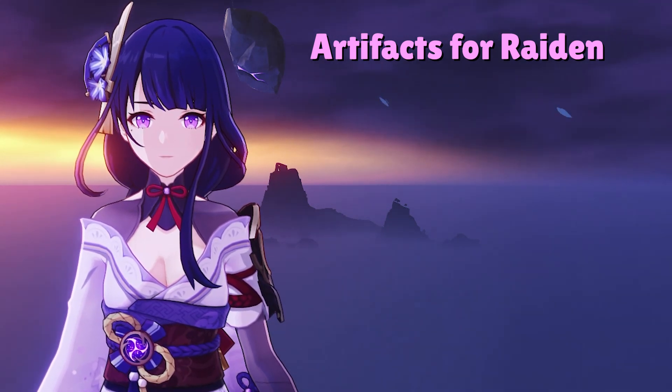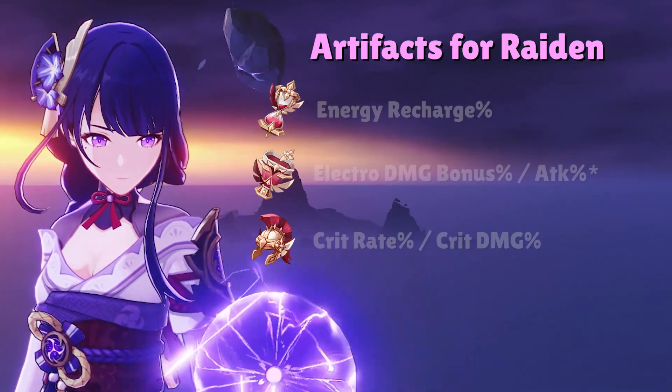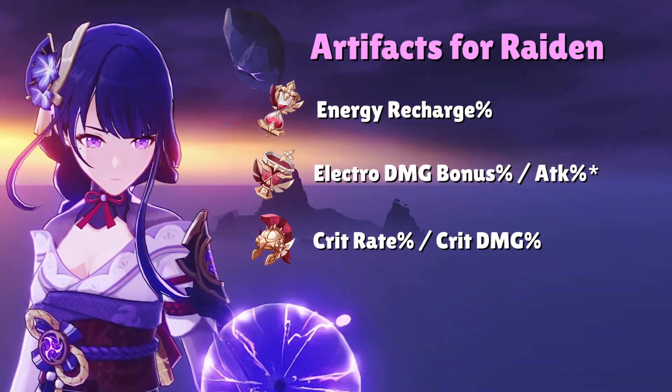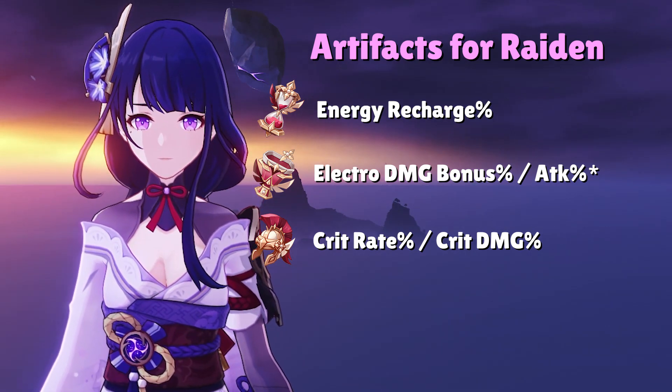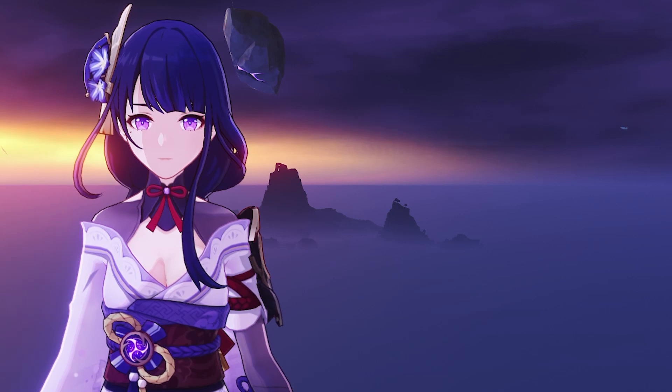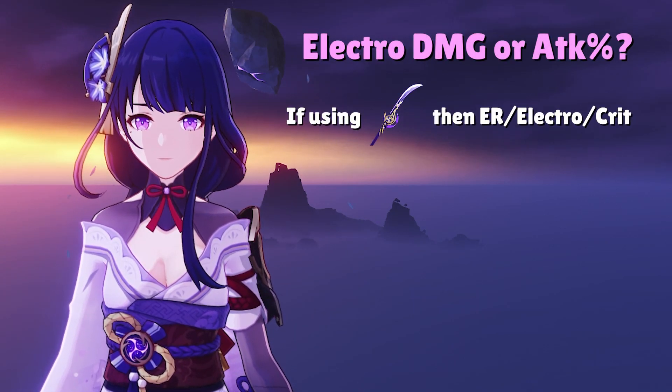As for artifact main stats, this is where things get a little more complicated. In the Sands, you want Energy Recharge. In the Goblet, you want Electro Damage Bonus. And in the Circlet, you want Crit Rate or Crit Damage. Electro Damage Bonus should be standard in the Goblet, but there are certain scenarios where Attack% is viable as well. If you're using Engulfing Lightning, you should always be using Energy Recharge, Electro Damage, and Crit.